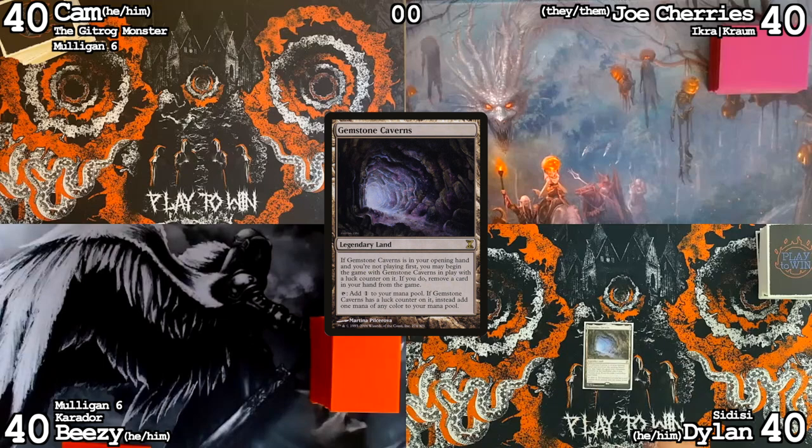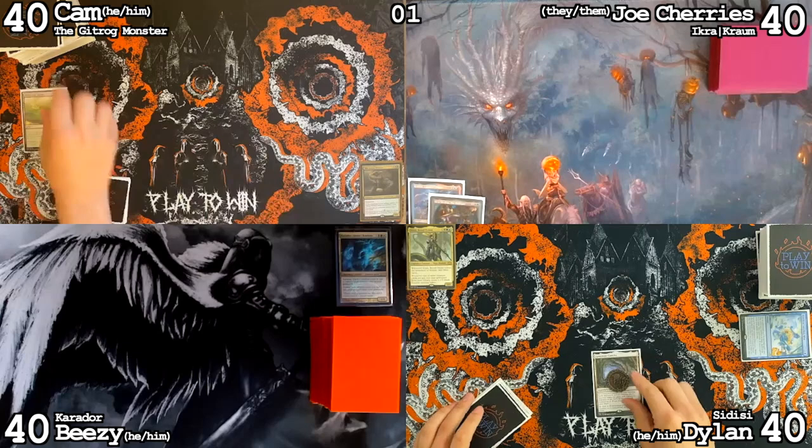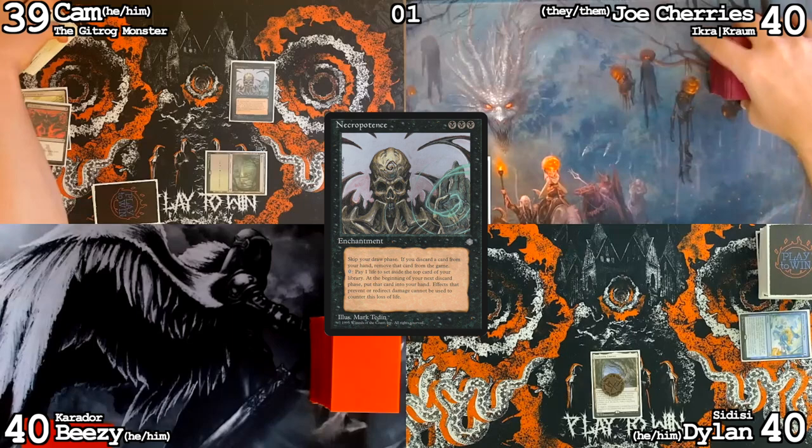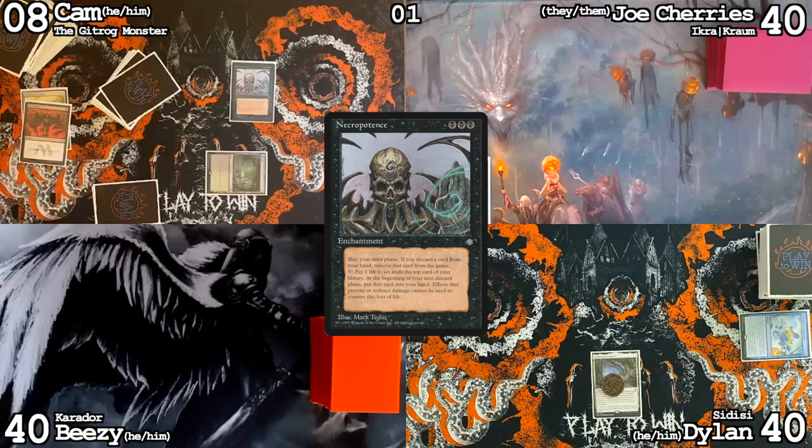I'll keep this six. I have a pregame Gemstone Caverns — get rid of this March of Swirling Mists. Here's my draw for time: play Windswept Heath as land, going down to 39. Get a Bayou, cast a Dark Ritual, use that three mana on a Necro. I'm going to say 31 is what I'm going to do, so I'll go down to 9. You've got to do 31 on Halloween! Happy Halloween. I'm in a great spot — my deck is spooky enough to get Necropotence out on turn one.